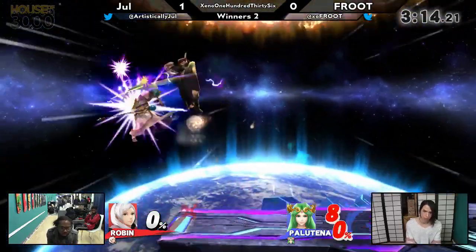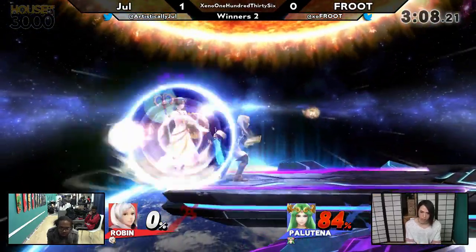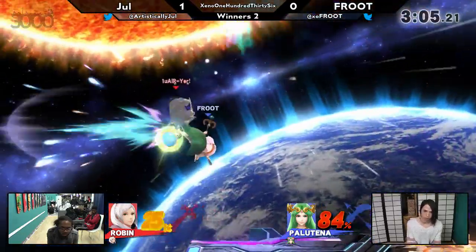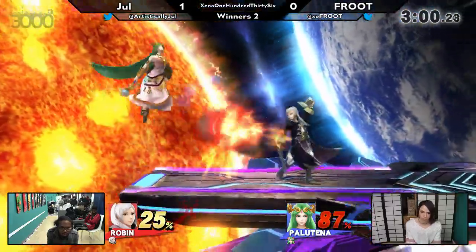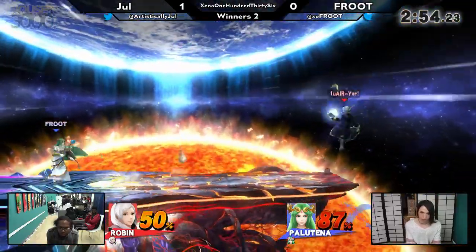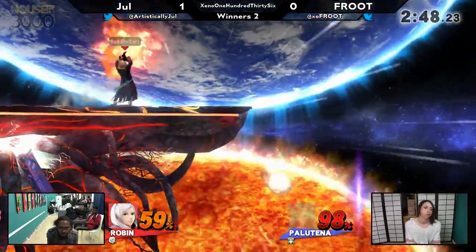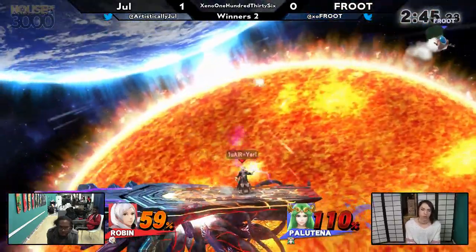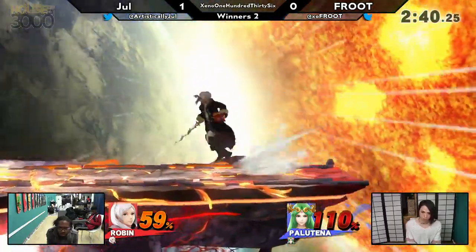This is still doable, but Joel's pushing her off stage. She's on that platform, almost got ledge trumped. She's got a little bit too far — DI's in, that gives her a bit of an extra conversion right there. You pretty much always want to DI down and away from Palu confirms. Palu, if not at checkmate range already, is very, very close — now definitely at checkmate range. But he doesn't have a sword because he just threw it at her. Nice catch! Good read on that one. Joel's starting to catch on where Fruit wants to go with warp. He was ready to punish a neutral getup — a little early on the timing though, but still gets the kill with the up air.